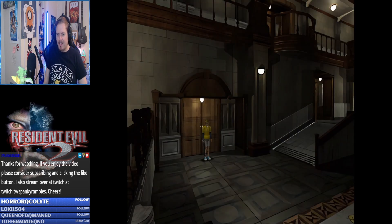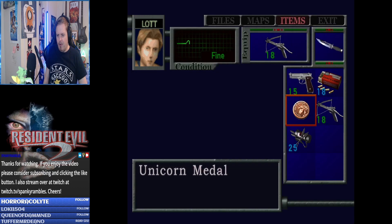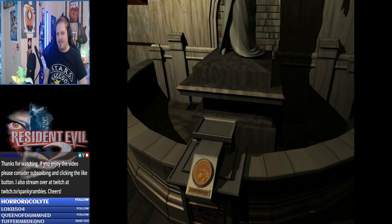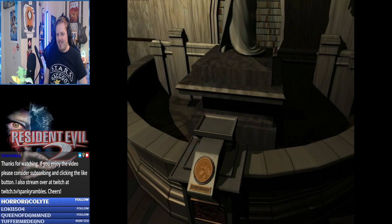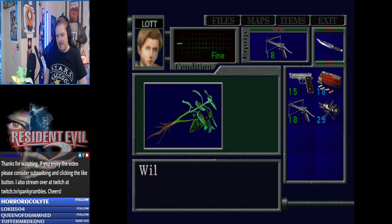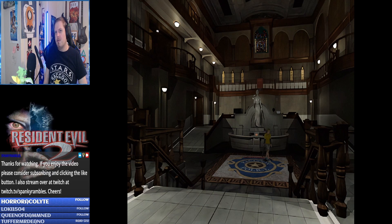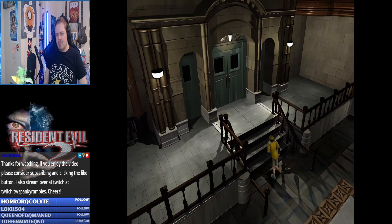We're gonna put the unicorn medallion in the thing and hope for the best. What is it going to be? It's going to be crap, isn't it. Yes I know you look like a key, but what are you really? You are a green herb. We knew it was going to be crap, didn't we — we just knew. There was no way it wasn't going to be crap.